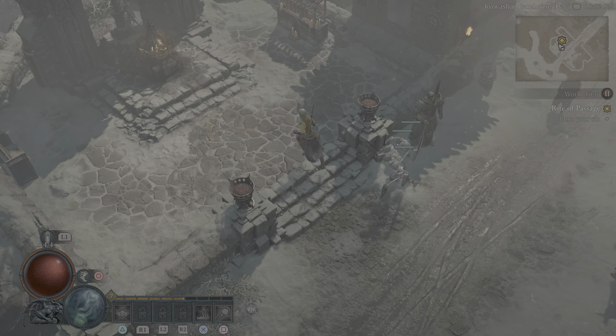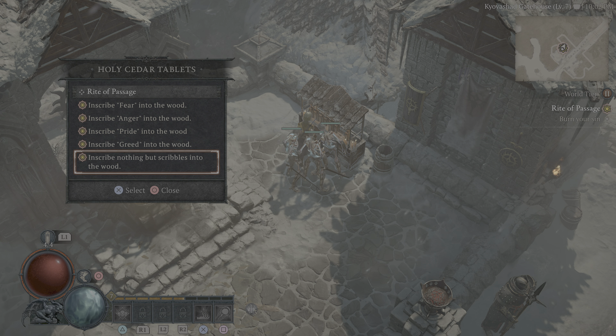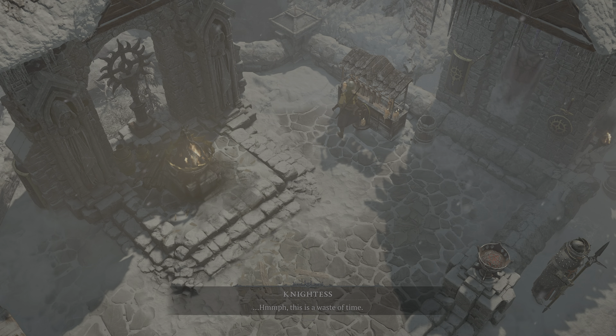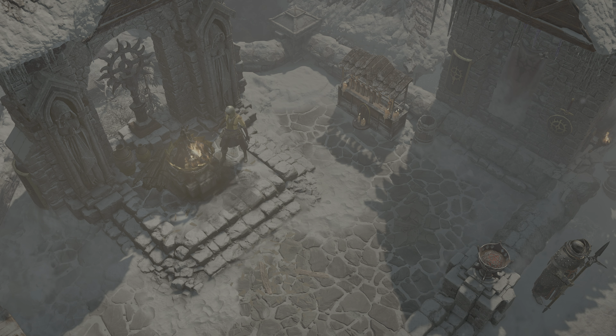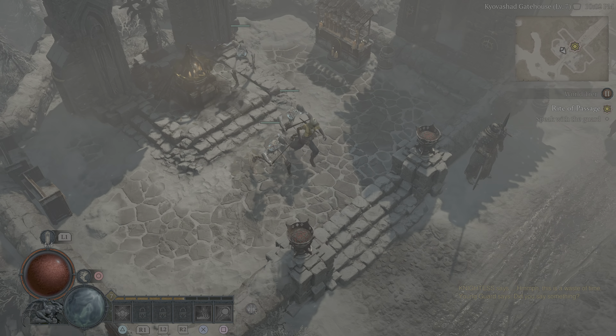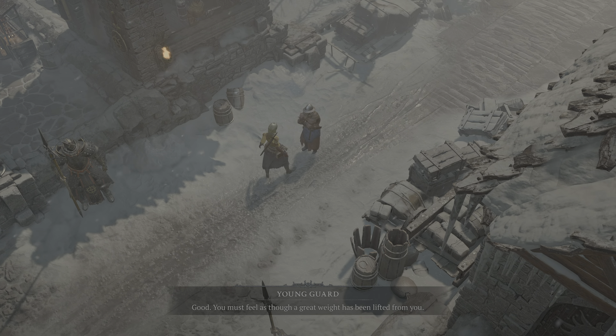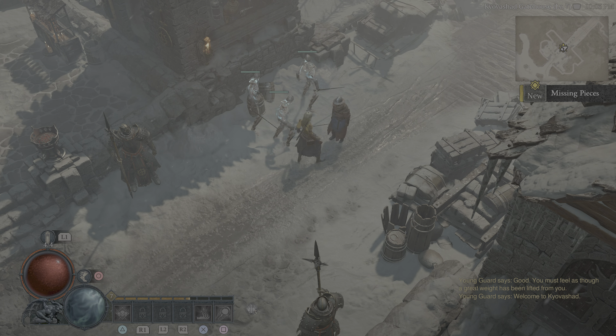I'll just walk right through him. Here's the altar. Right - apathy. Inscribe fear into the wood. Anger into the wood. Pride into the wood. Greed into the wood. Inscribe nothing but scribbles into the wood. This is a waste of time. 'Did you say something?' And then your stupid ritual. 'Good. You must feel as though a great weight has been lifted from you. Welcome to Kyovashad.'